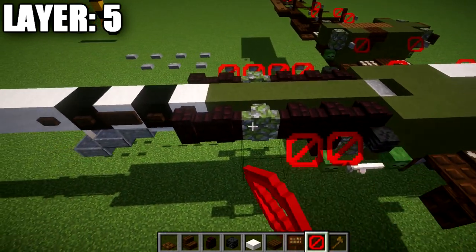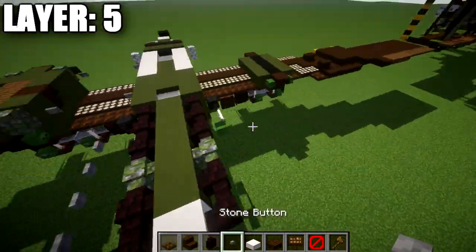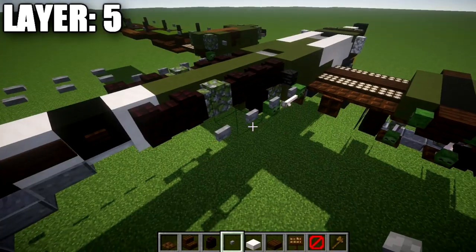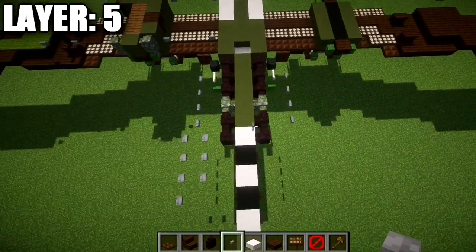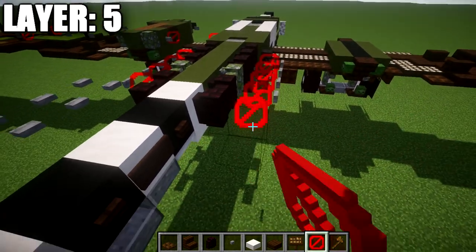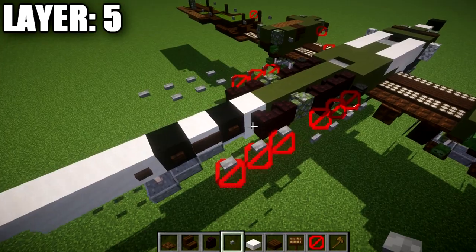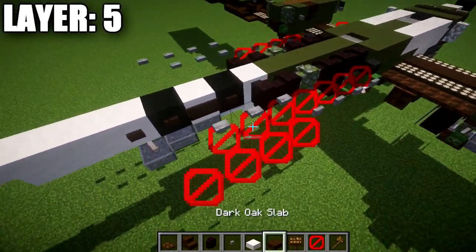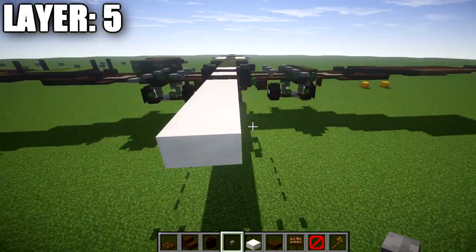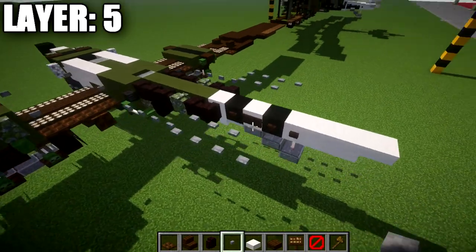Place a row of four barrier blocks, and on the sides of those barrier blocks place four stone buttons. Then place a row of three more barrier blocks with three stone buttons on top, and to the side one more row of four barrier blocks with four stone buttons on top. Additionally, place barrier blocks in the corners near the fuselage with stone buttons on the sides facing front and rear.